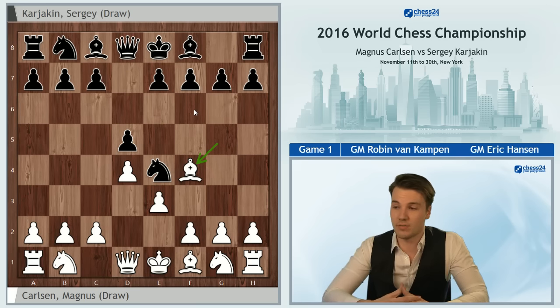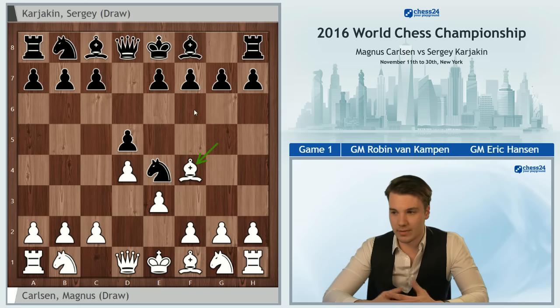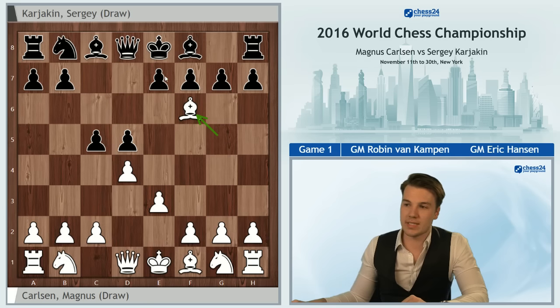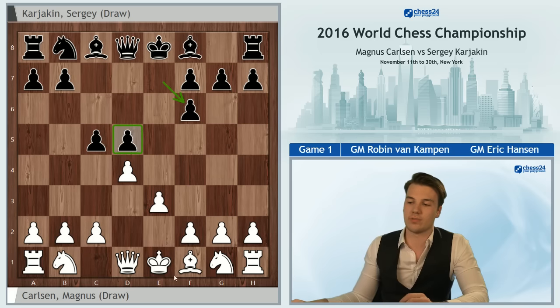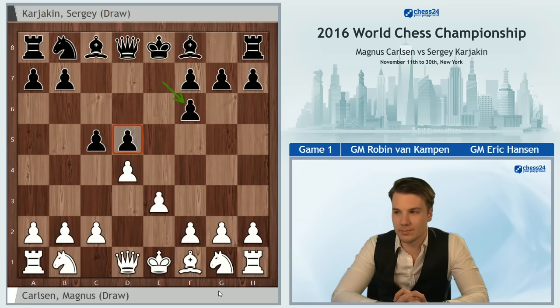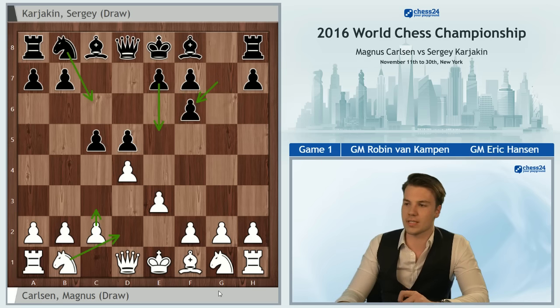Even though Karyakin may have prepared for that system, he wasn't fully comfortable playing this version of it and decided to go for the other main move, c5. Magnus took on f6. I personally played exf6 here once against Luke van Wely, which was not a very successful attempt. Although it is playable, Black does have to reconcile with the fact that very often his d-pawn will be isolated.